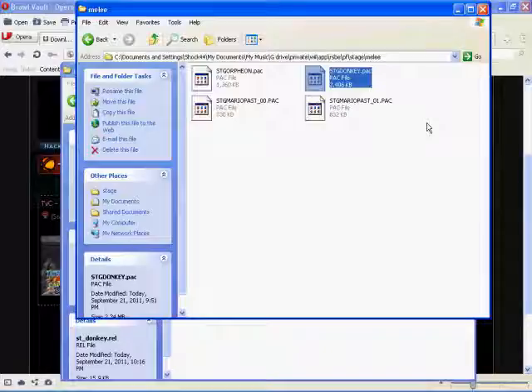Just put it in your game, load up your console, and it should work. You go to the 75M stage, select it, and you're playing that custom stage you downloaded on 75M.